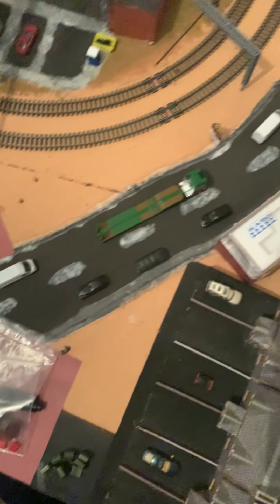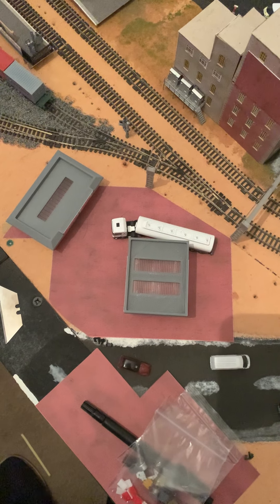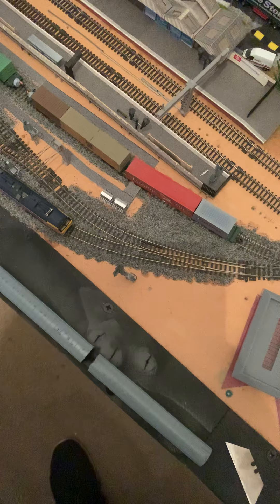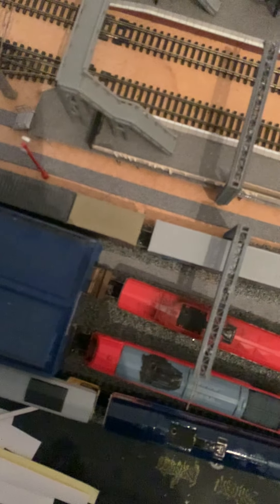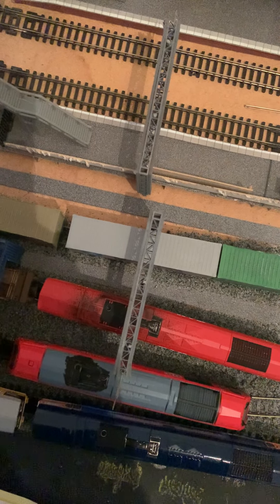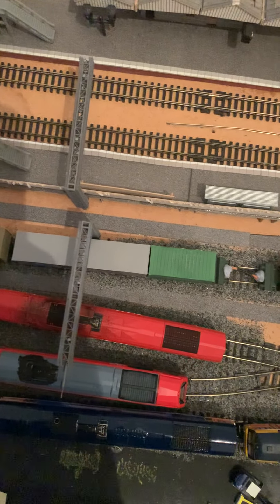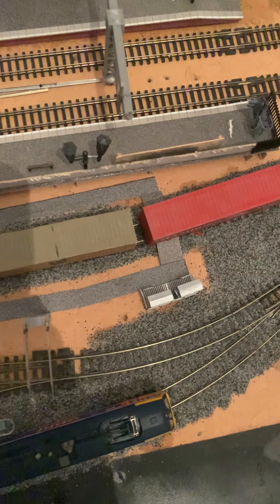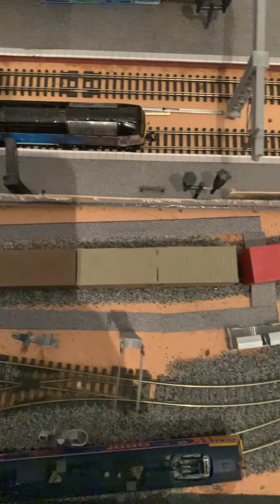I've also got a few more N-Gauge Oxford die-cast vehicles and I've got a new loco — well, it's slightly a new loco, it's just been taken over by another company. I've got rid of the DRS-57, and the new loco replacing it is the Rail Operations Group Class 57, which is 57312.